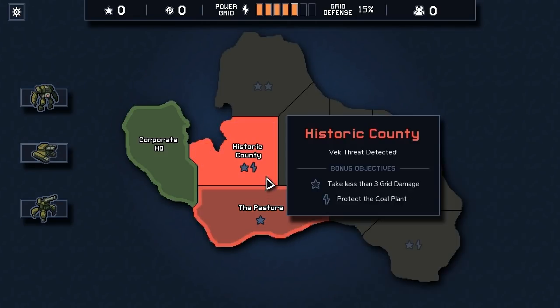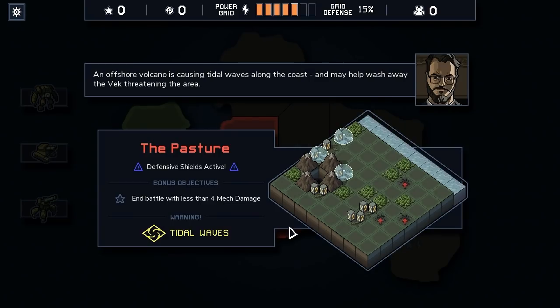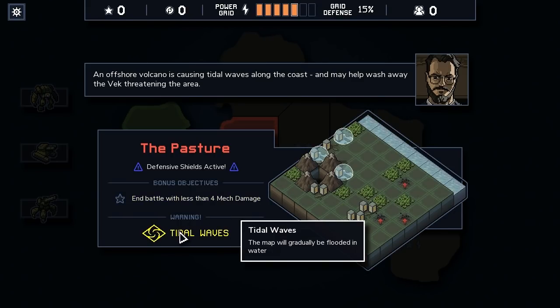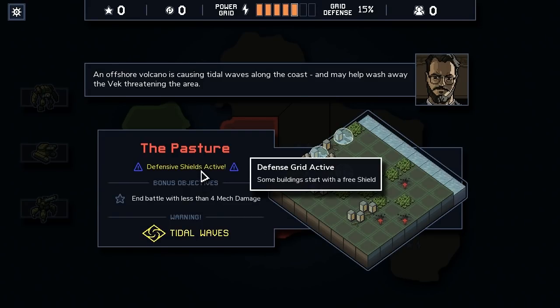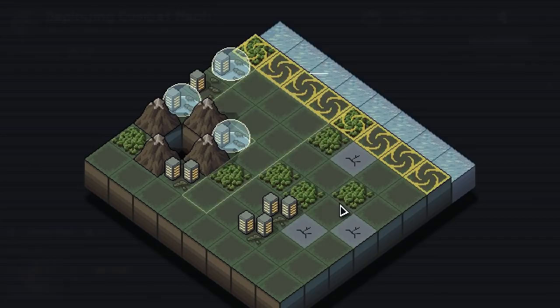Battle with less than 4 damage. Take less than 3 grid damage. Protect the coal plant. Warning: tidal waves. You know what, let's do the pasture. An offshore volcano is causing tidal waves along the coast. The map will gradually be flooded. Defensive shield is active - some buildings have a free shield.